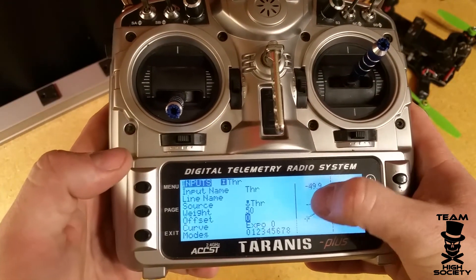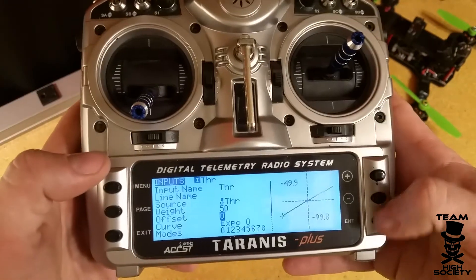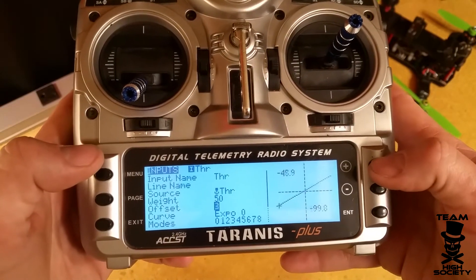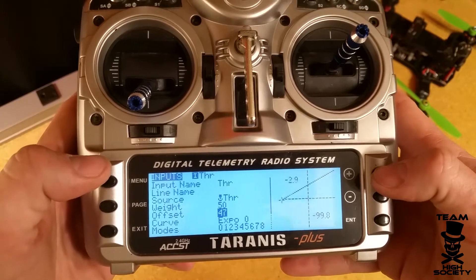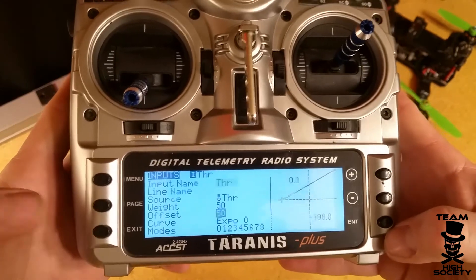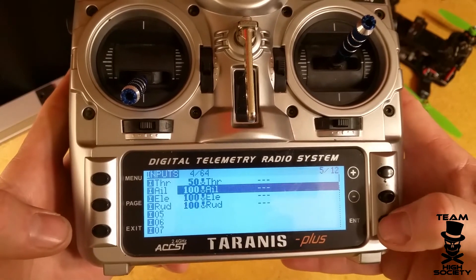Press enter, then we need to set the offset to 50 as well. That'll bring the line up so all of our percentages work from zero to 100 instead of any negative values. Quick enter, then press enter and exit twice. That one's set up — we'll do the same for all of the other inputs.